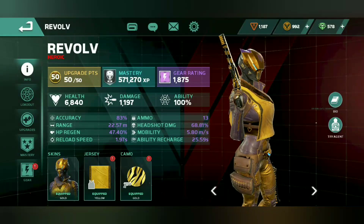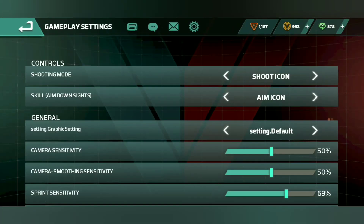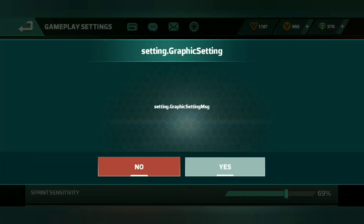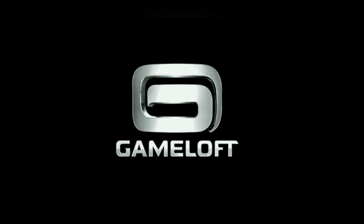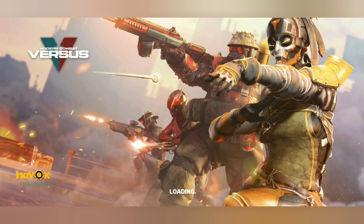Now we're going to change the graphics settings to quality — the next step up. Once you change your graphics settings, the game resets and automatically restarts to apply the new graphics setting you selected.